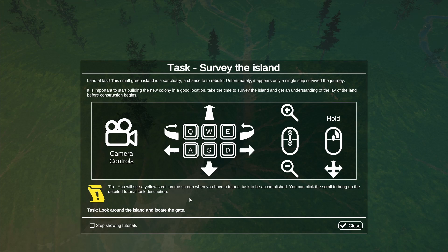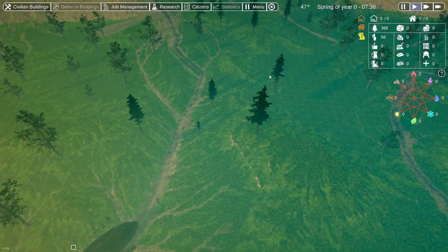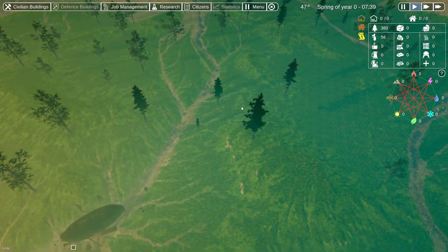Tip: you will see a yellow scroll on the screen when you have a tutorial task to be accomplished. You can click the scroll to bring up the detailed tutorial task description. Task: look around the island and locate the gate. Camera controls — ja, sieht ganz normal aus so weit.